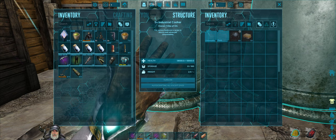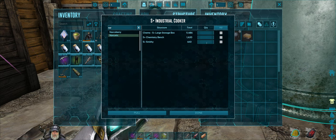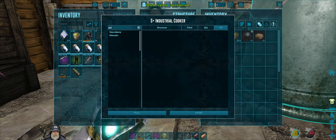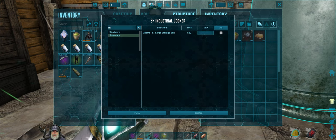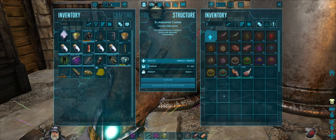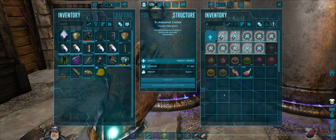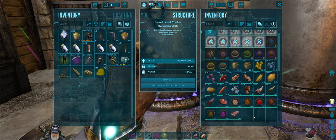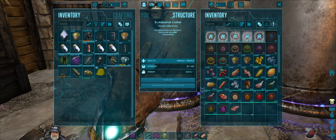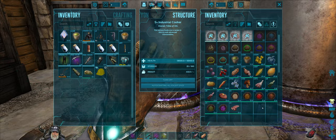Let's put a thousand narcotic in and 500 stimulant. We're ready to turn this on — let's do it. We'll just have it make an enormous batch of all of this, and then we'll have a nice little supply. It cooks it so fast too. It's plumbed so we don't need to do the jars, and it cooks really fast. Just love this thing.